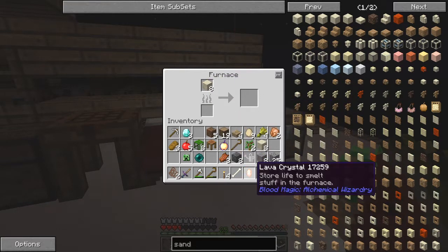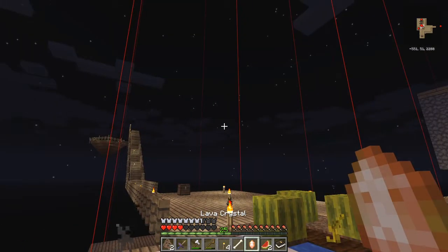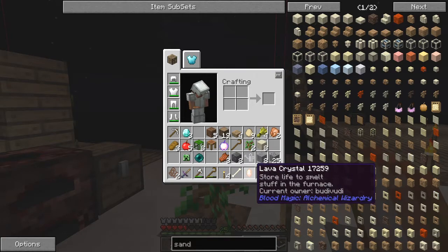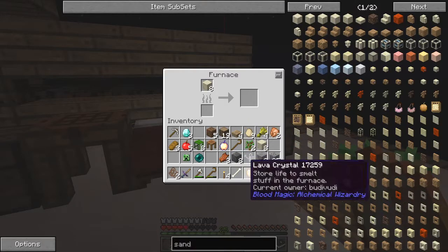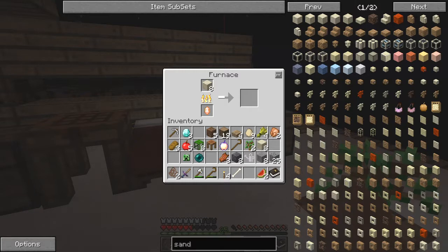Oh I know what's wrong - I haven't owned this little lava crystal, I'll have to right-click it. I think that should now be done - yes. Put it in there because the lava crystal has to be linked to the person, so that you need the LP from your life essence.